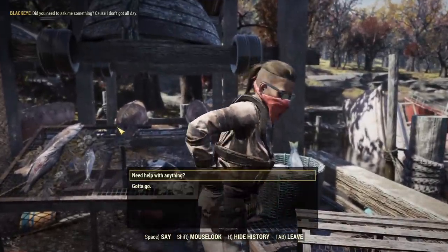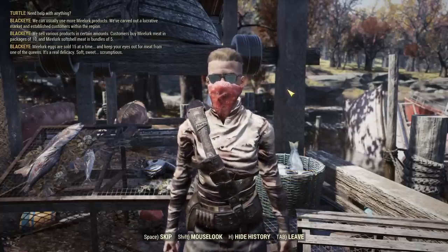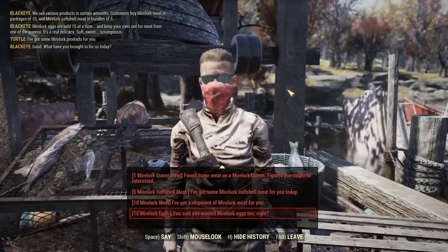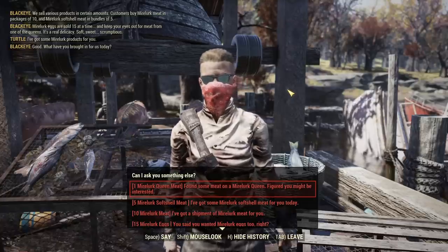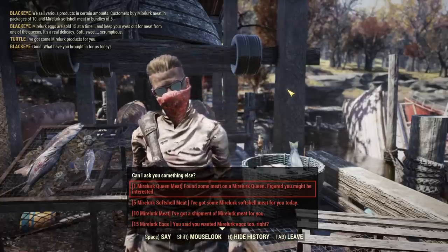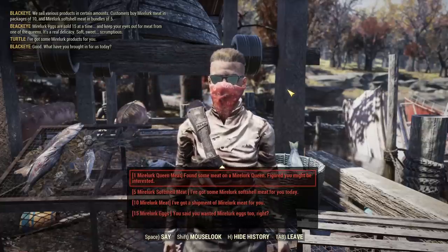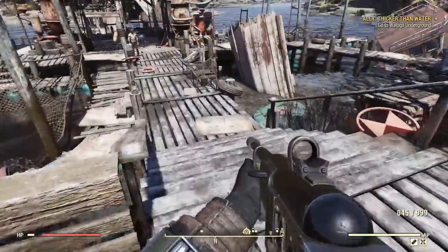First there is Black Eye. What I didn't know before — and some of you asked as well — if you go here and talk with her, she wants some Mylook products. After you choose this option you have a selection of Mylook products to deliver. If you deliver Mylook Queen Meat it gives you 25 reputation with Raiders; any other option is just 10. So it's much better to go for the Mylook Queen Meat if you have one.